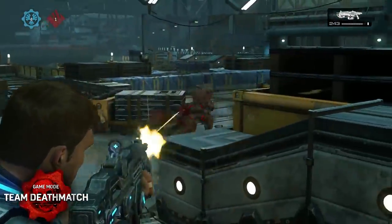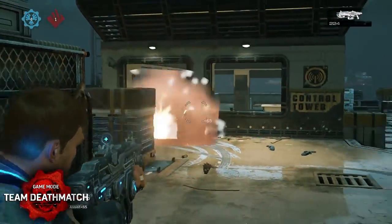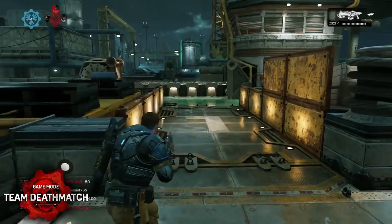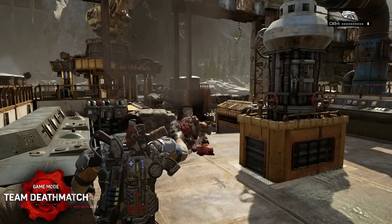Once your lives pool runs out, there's a uniquely Gears twist. All players still alive are given one remaining life each. Dying during this phase knocks you out of the fight, so play cautiously and try to claim that epic comeback for your team.